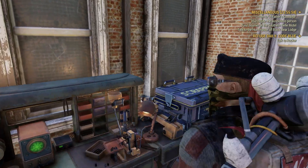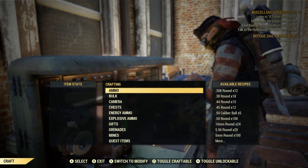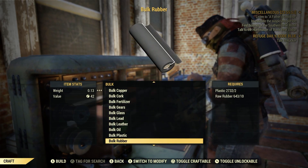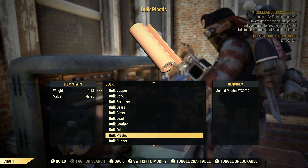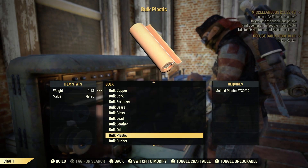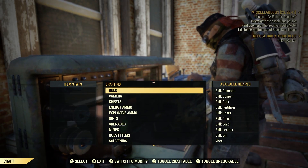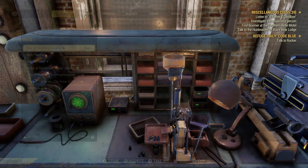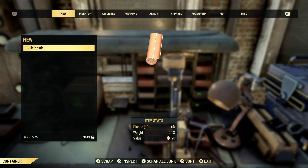Go to craft, go down to bulk, go down to bulk plastic. In order for this to work you need to have molded plastic in your stash or scrap box. We'll bulk just one — that's all we need. Then exit out and go to scrap. We're going to scrap that bulk plastic we just crafted.